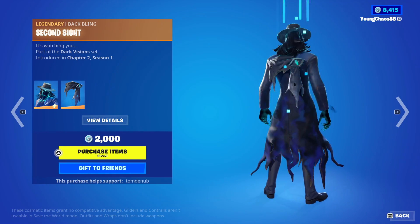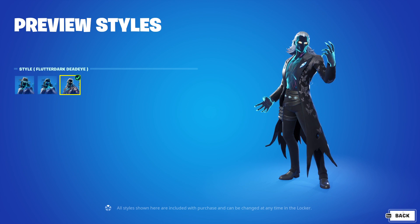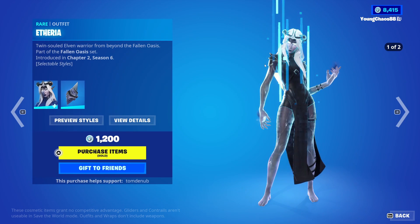We have Dead Eye returning with the Wrapping Second Sight — a legendary skin, 2,000 V-Bucks. The skin includes the secondary No Hat style and the third Fledder Dark Dead Eye style — pretty cool skin there. We have Spectral Scythe, a rare harvesting tool, 800 V-Bucks. Dead Wave, a rare harvesting tool, 800 V-Bucks. And a Wrapping at 500 V-Bucks — animated as well.